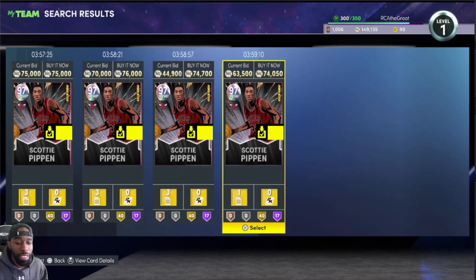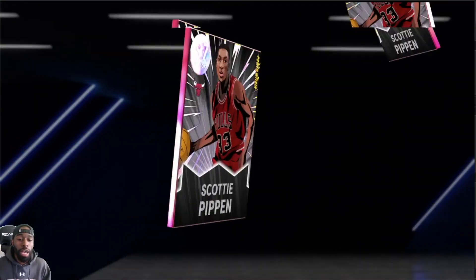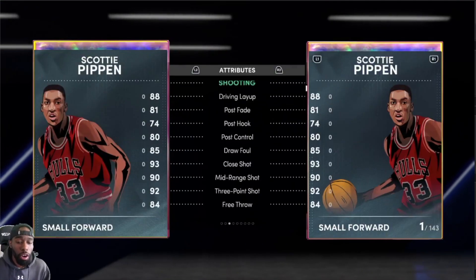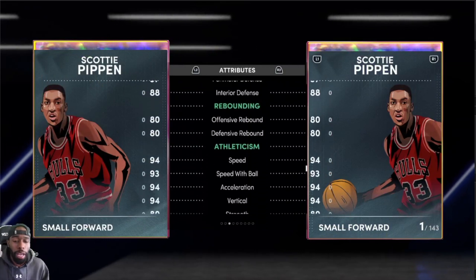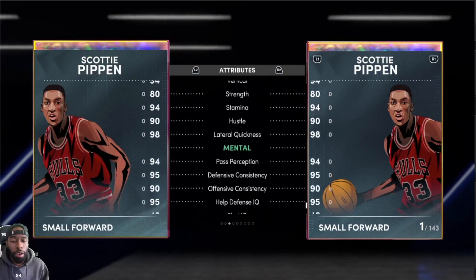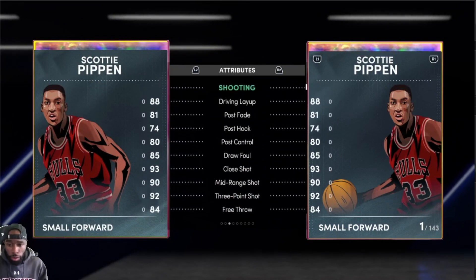As you can see right here on the screen, 74k to get a galaxy opal. Just two weeks ago galaxy opals were going for over 150 to 200k. Do not let these prices fool you — you guys need to be going to pick up these cards when the prices are like this, because if the prices go back up you're going to miss out. I don't think Scotty Pippen's price is going to go back up.